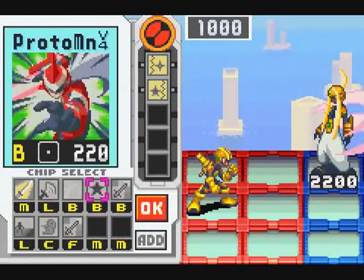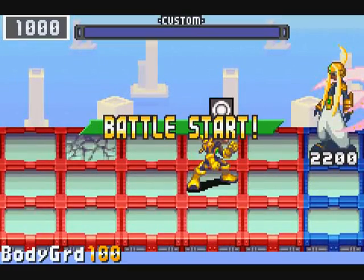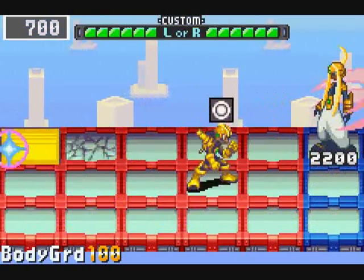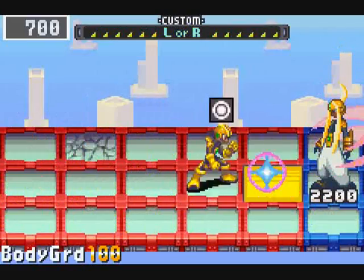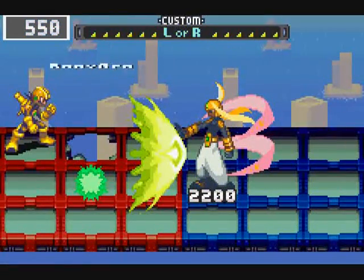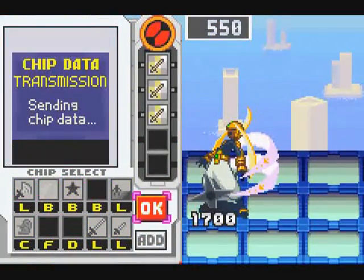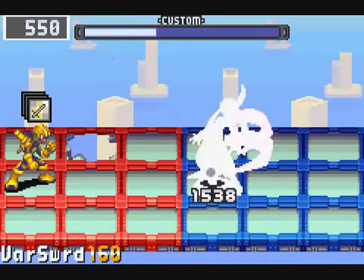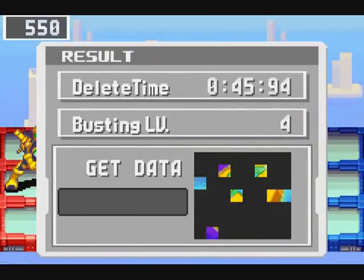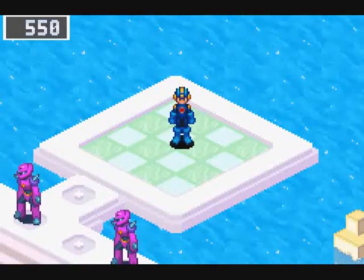I'll have this at the ready if she uses the giga attack again. Those satellite attacks can be really irritating if you're having to try and keep those panels occupied. That didn't work out exactly as I had planned, but still, it's taken care of. And again, we get 10 grand in Zenny. And with that, we have defeated all the Omega Navis.